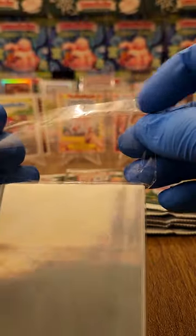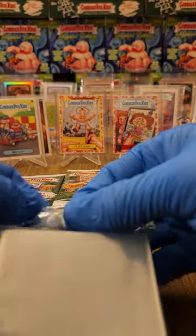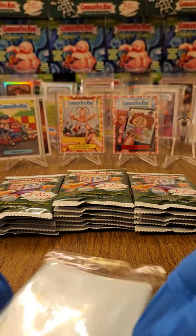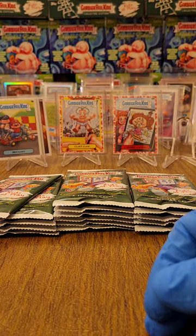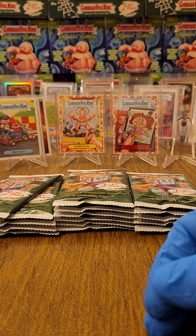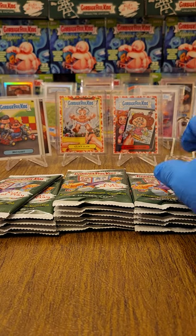Let me show you my nifty trick on these penny sleeve packs — find the seam right here, grab it, and it's sticky right there. Do a roll halfway and then roll again — and now it just holds it back. I can just set it down and now I can access penny sleeves much easier. Let's keep going.